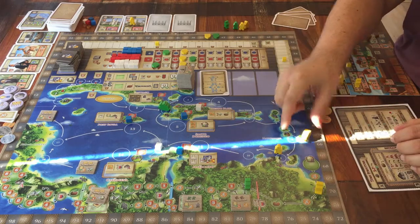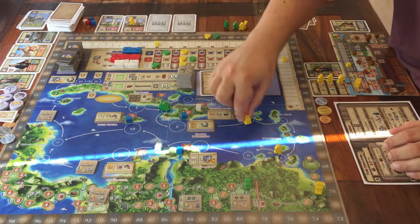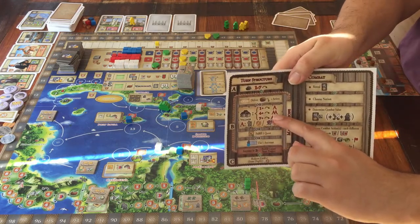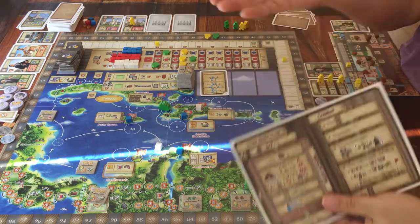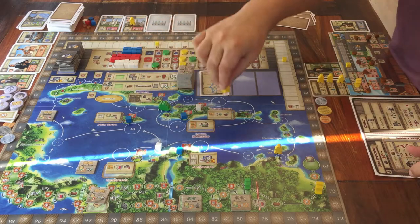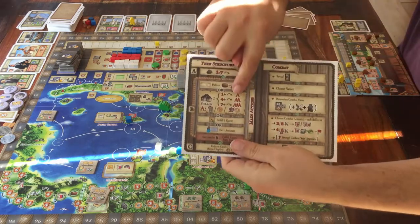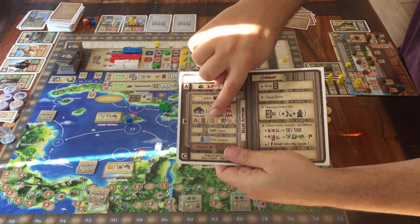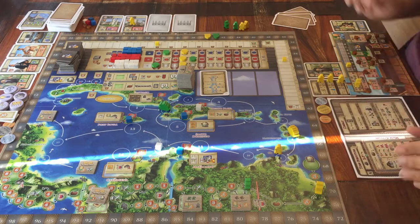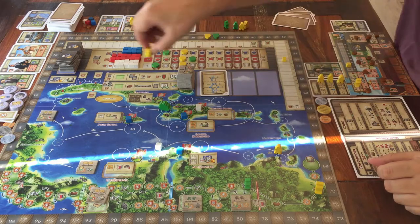There is one nice extra thing about the village action. If you came to the village by moving your boat at least four spaces, you can do the village action twice — the same action twice or two different things. And if you reached the village by moving all seven spaces, you can do the village action three times. For example, take one money twice, and then play a card as your third action. Only the village action gives you this bonus for travelling many steps.